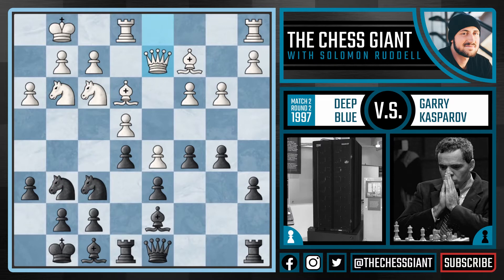We now see Qd2 from Deep Blue, and now Nh7. Why would Kasparov play a move like Nh7? Well, Kasparov realizes that his pieces are pretty cramped, and when your pieces are cramped in chess, a general rule of thumb is that you want to trade off the pieces so that you have more room to operate and attack the weaknesses in the opponent's position. So here with Nh7, Kasparov is planning on playing Nh4, as it is now protected by the queen on D8, looking to trade off with that knight on F3.